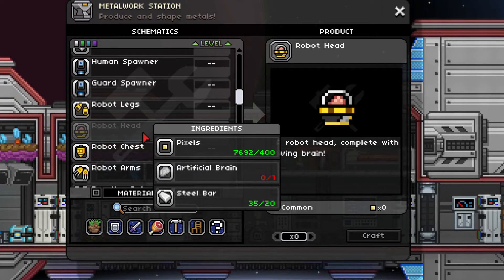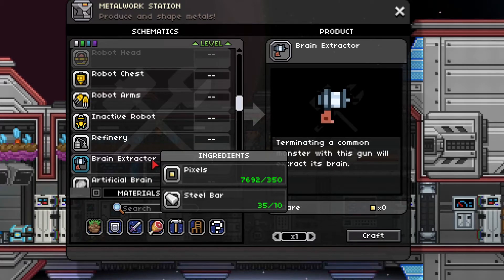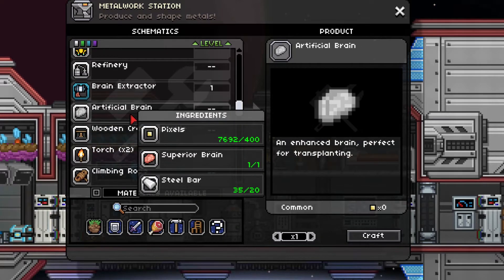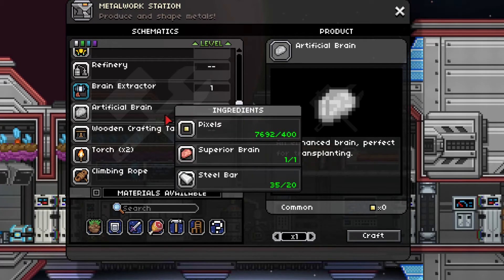Then, if you look at the robot head, you need an artificial brain, which is actually the hardest thing to get. It's going to take you quite a bit of time — it took me a few hours of hunting to get what I needed. Now you need to build yourself a brain extractor. It says terminating common monster — this gun will extract your brain. Unfortunately, the majority of the time you are going to get useless brains. You need a superior brain to make an artificial brain — an enhanced brain perfect for transplanting. That's by mixing steel, pixels and a superior brain, but the chance of getting one is quite low.